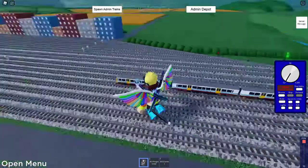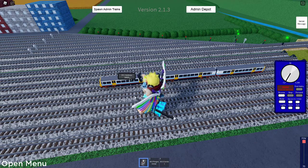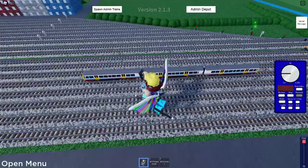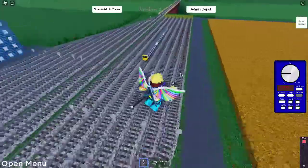You open your DCC Consist editor, you enter your address in here or just click simply over here. You move the train a little bit forward until it's basically around over here — depends on the length of the train.